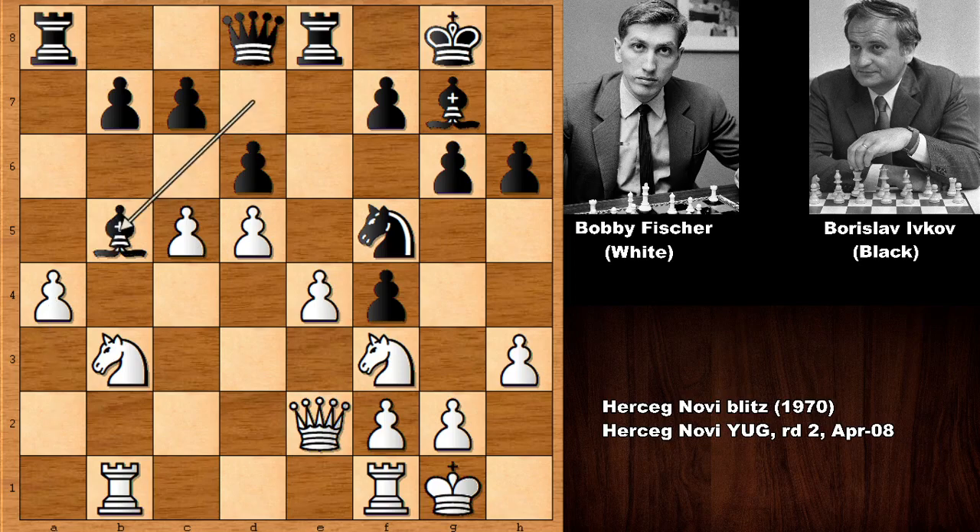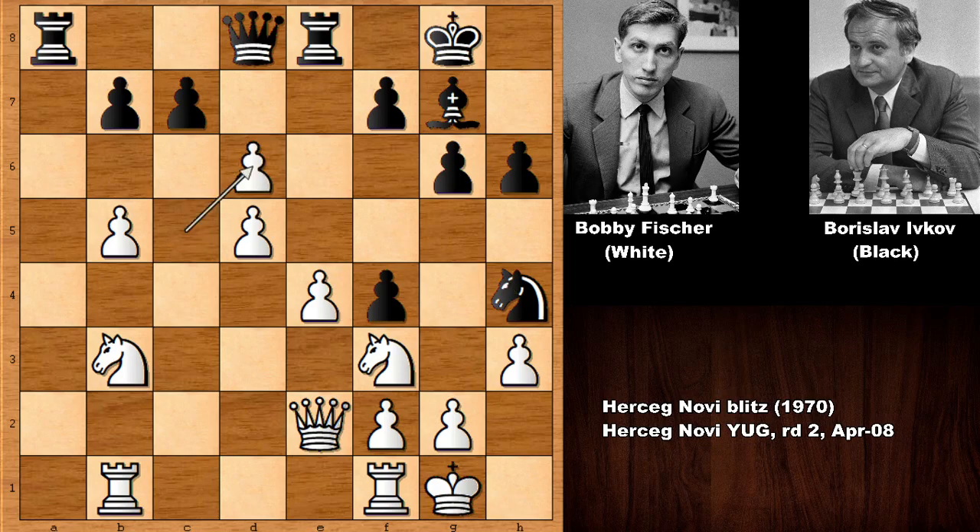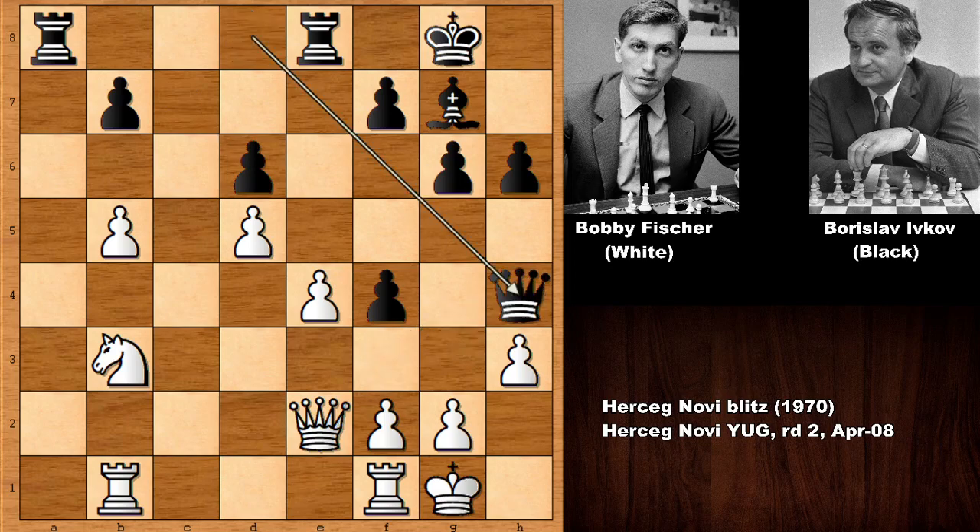Bobby Fischer is advancing from the queenside, attacking the rook, blocking, and now advancing again — capturing the bishop and capturing back. In this position Bobby Fischer's pawns on the queenside are much more dominant. Knight to h4 attacking the knight, Fischer captures the pawn, c takes on d6, knight takes, queen takes on h4, and knight goes back.